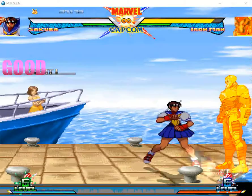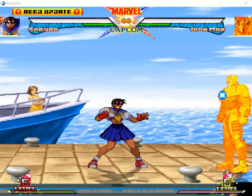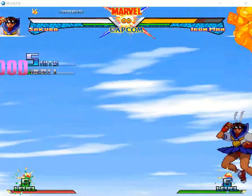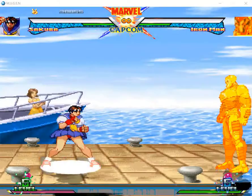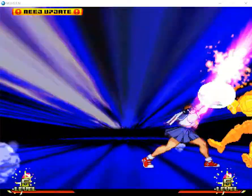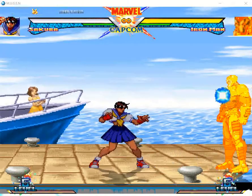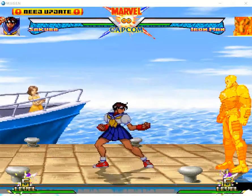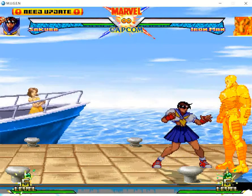Dark Sakura also has a dragon punch. To do it, it's forward, down, down forward with any punch — light, medium, and heavy. You can switch between dark Sakura and normal Sakura in the air as well — keep in mind it always costs a bar. She also has this dash that goes through projectiles and everything, and can also go behind the opponent for a mix.